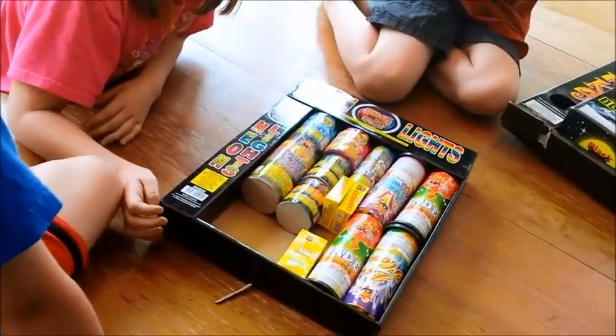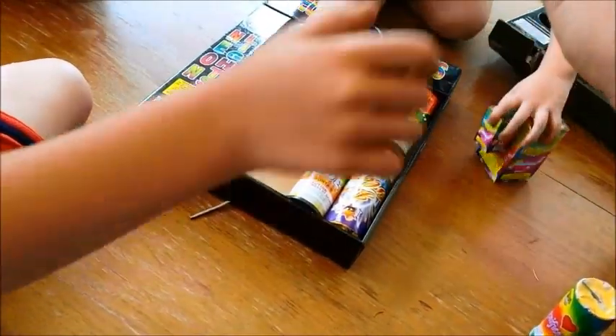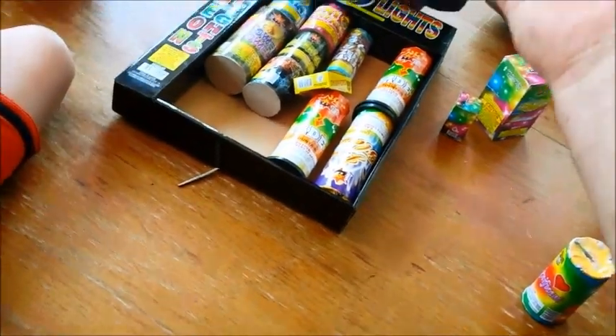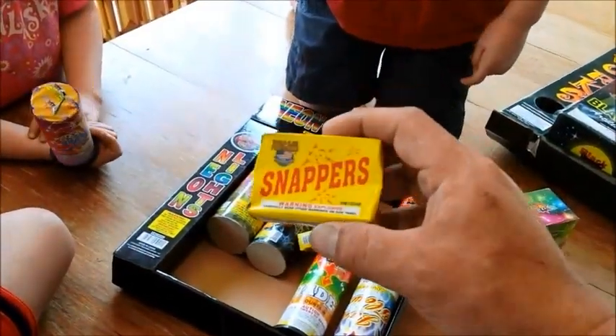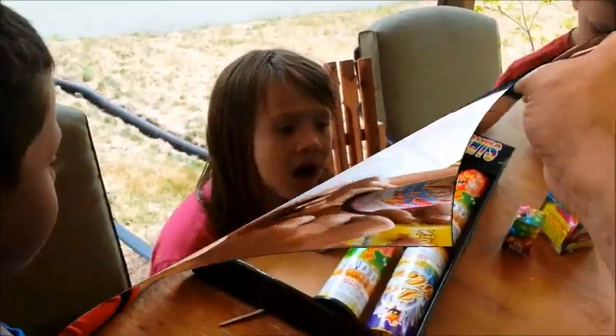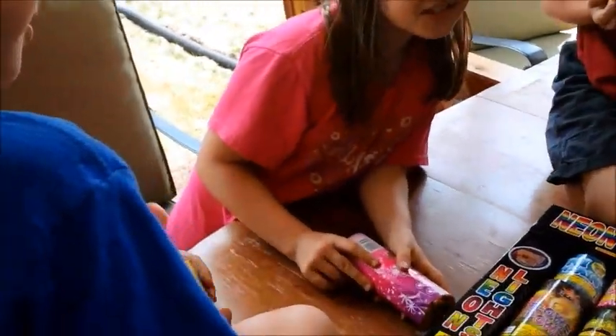So who's going to pick the next one out? This one here is called Golden Flower — it must emit sparks that look like gold. And Tegan here has got — oh, look at these snappers! They look like they'd be totally fun to play with. I used to throw the snappers on the ground — you throw them on the ground and they pop.